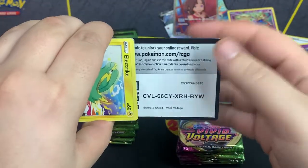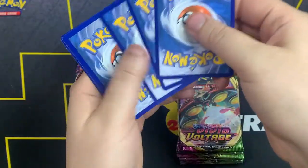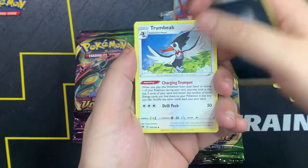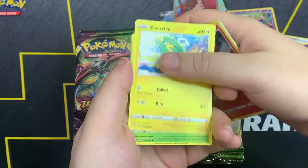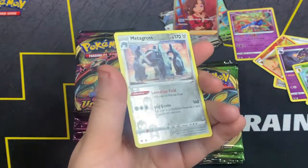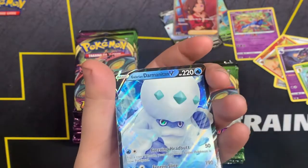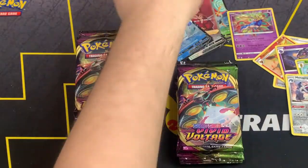Three hits so far and one amazing rare. We got Dark Energy, Croconaw, Heatmor, Macargo, Electric, Phanko, Mudbray, Puchiana, Charmander. Metagross as the reverse, and Galarian Darmanitan — so that's four hits already!